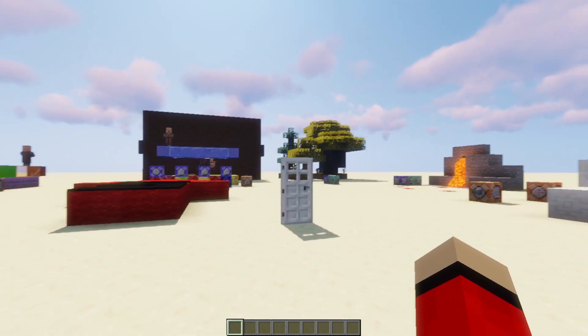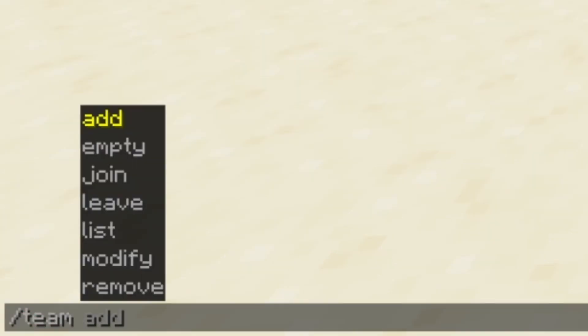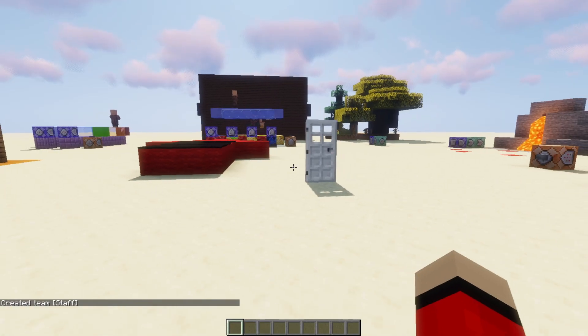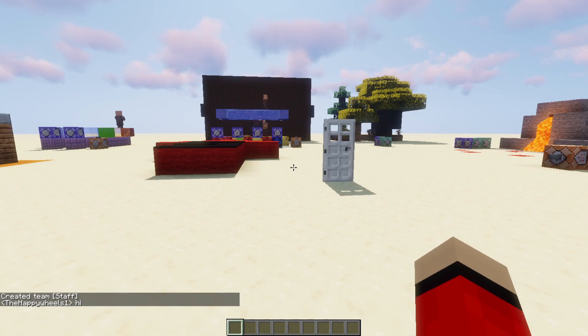So how can we get a staff rank next to our name? Well, it's pretty simple. All we've got to do is use the slash team command. So we're going to create a team and we're going to call it staff. So type: team add staff, just like so. And it says created team staff. Now, if we type hi, nothing's happened because we haven't joined the team yet.